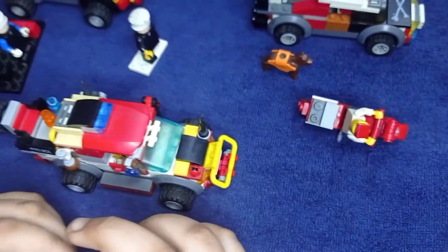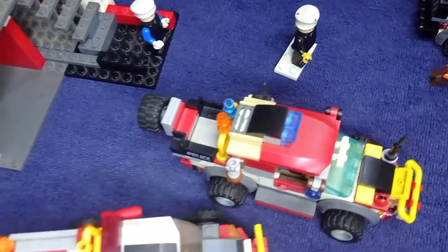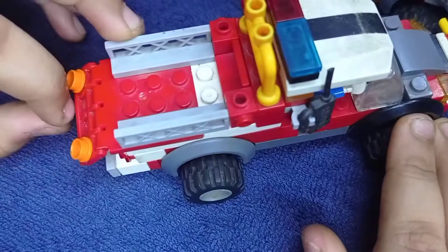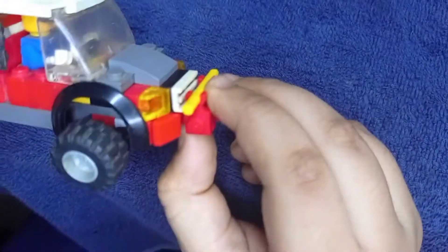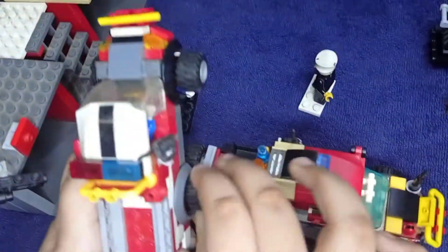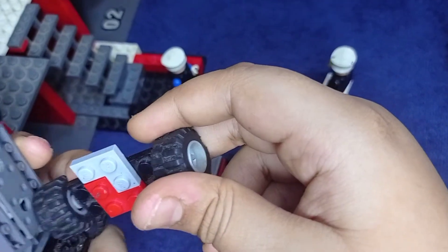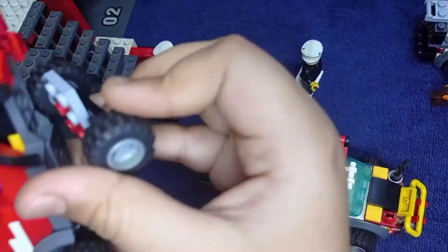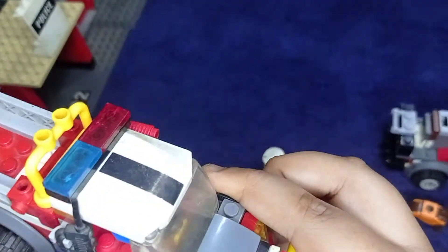Now up to the biggest part — my favorite vehicles: the police pickup truck. There's this thing that opens, and the back light, front light, and a bumper — a safety bumper. These big tires are literally two by four pieces, to make this pickup truck look like it has big wheels.